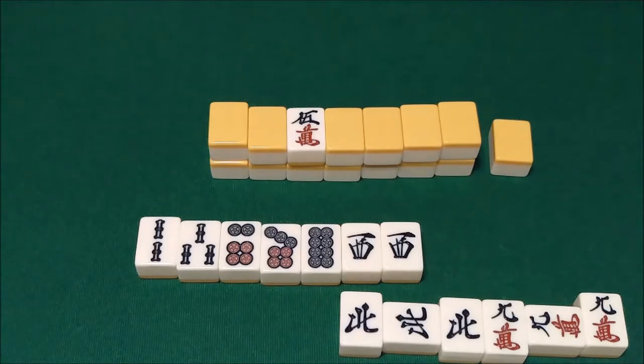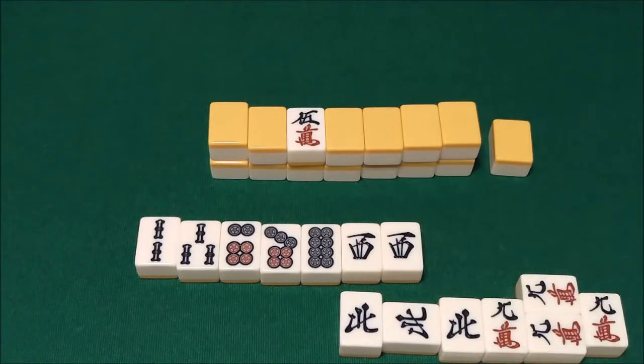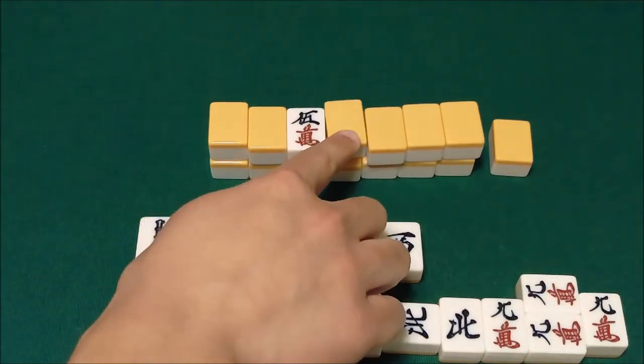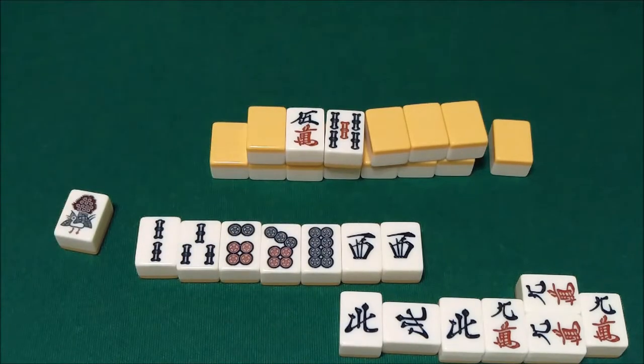For instance, if you just started calling on tiles and you're hoping for a chanta or something but you're not quite there yet — you're in tenpai but you don't have any Yaku — and you just happen to draw something with which you can make a kan, you might as well try it. So you declare kan, flip the dora indicator, draw your tile, and there you go. You can win this hand with just the Yaku Rinshan Kaihou.